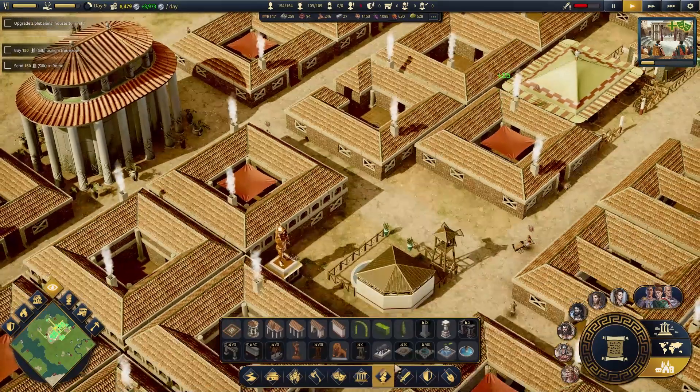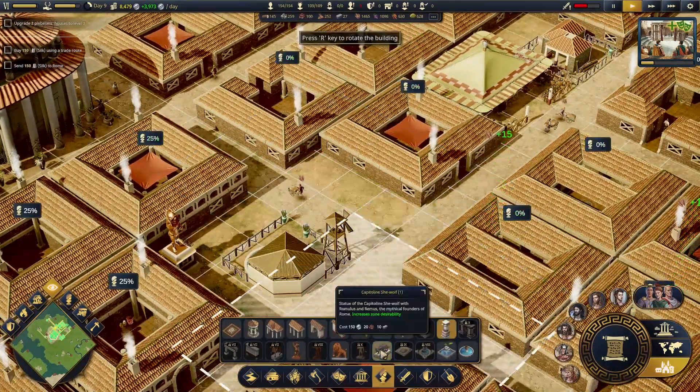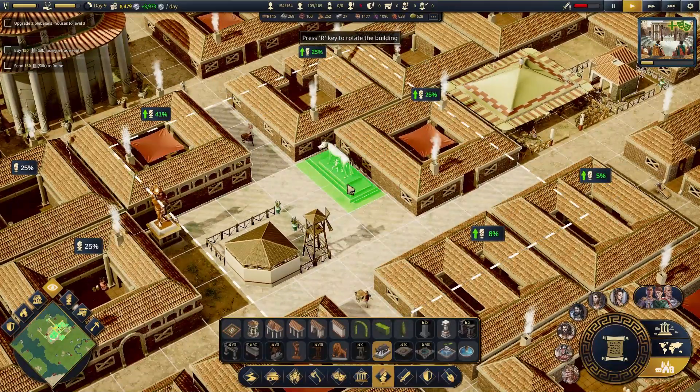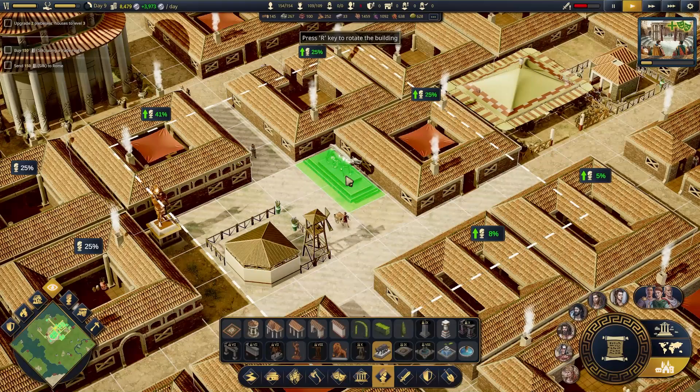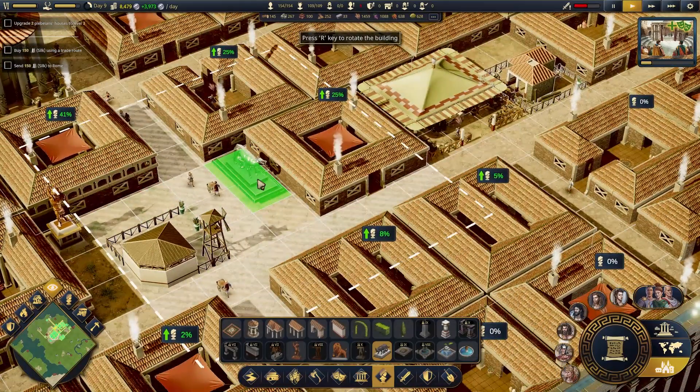Let's see what we got for decoratives. This brings it up to a six. That's kind of what we want. Bring that up — 41% on that one, my goodness.